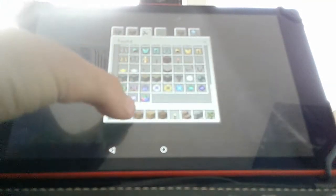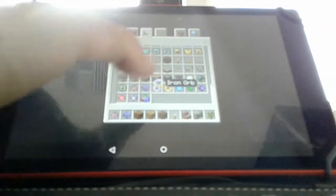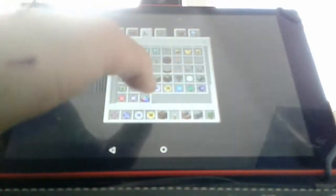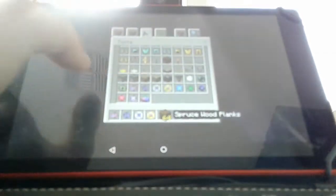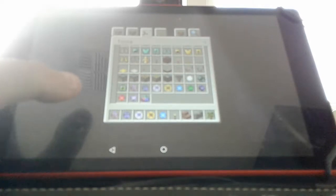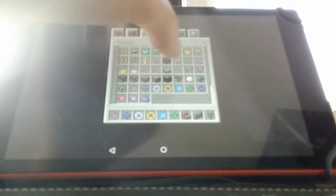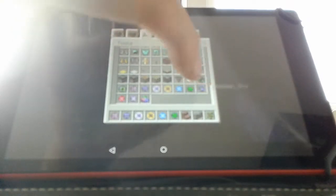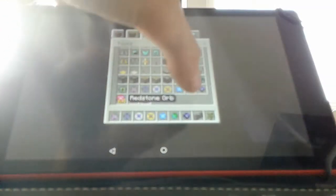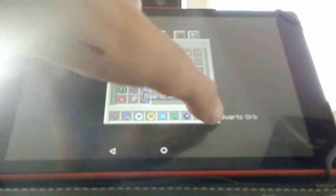This is a wood orb, stone orb, iron orb, gold orb, diamond orb. And there are some unique ones too, like the Emerald Orb, which can't be normally gotten. The Obsidian Orb, Redstone Orb, and the Quartz Orb.